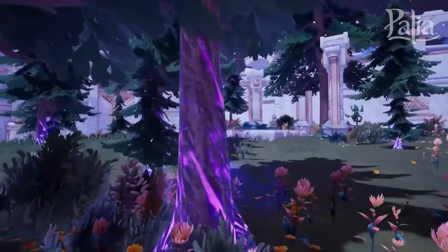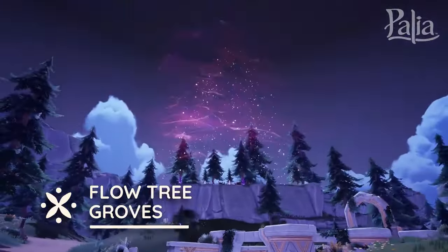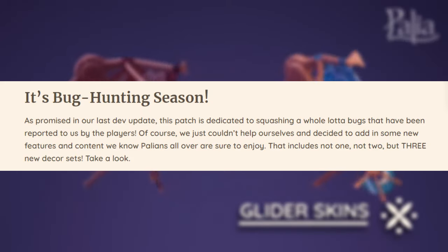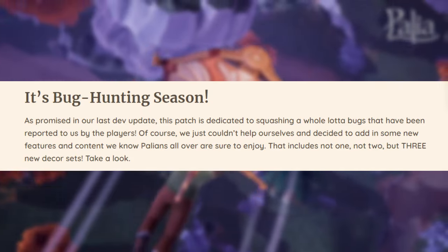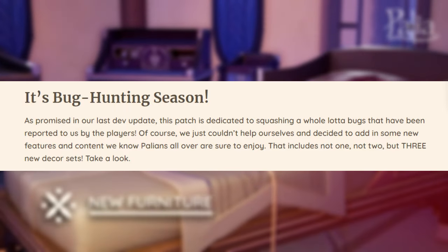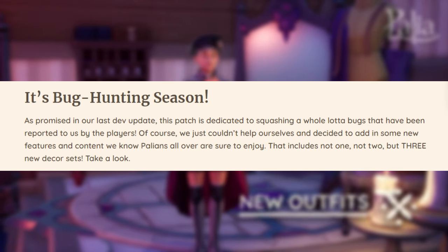The bugs pertain to Nintendo Switch, quest, server connection, and visual bugs. You can find a detailed list in their blog post linked in the description. Personally, the only issue I experienced was my housing plot chimney smoke visual not looking right, and thankfully that's been fixed. They also couldn't help themselves but add new features and content on top of all those bug fixes, including three new decor sets.